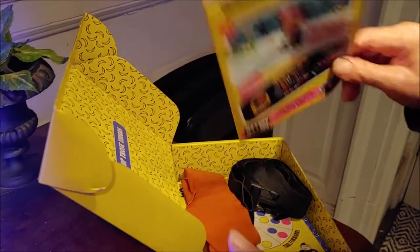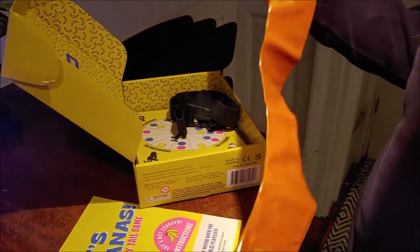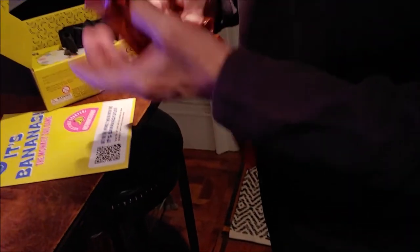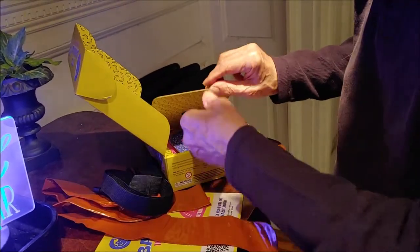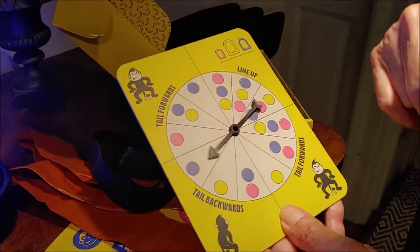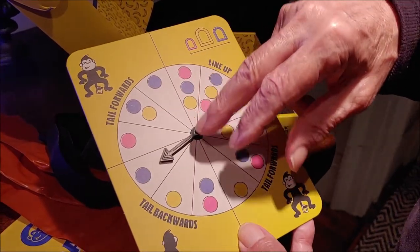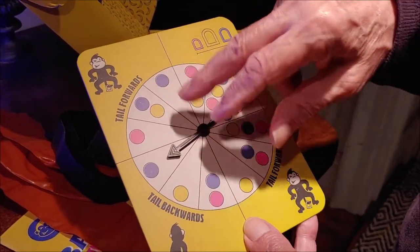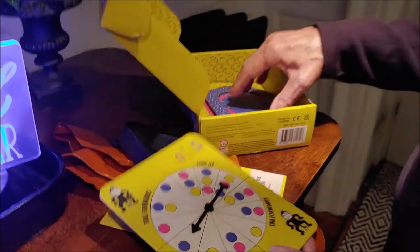You get two monkey tails. You have to blow them up — so you blow that up — and then it comes with two belts. And then the spinner.